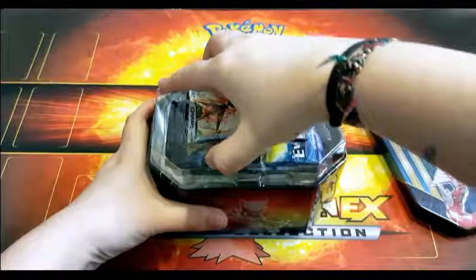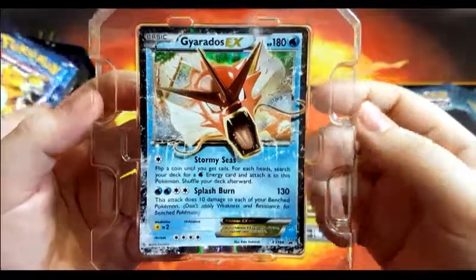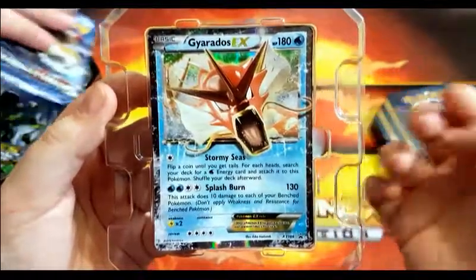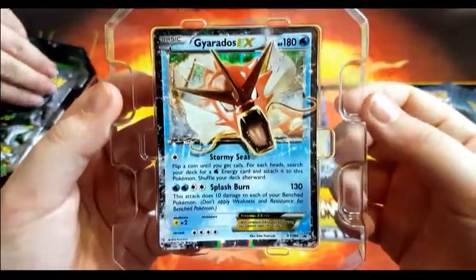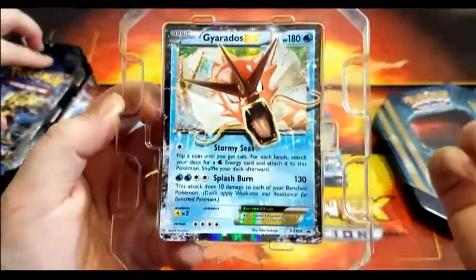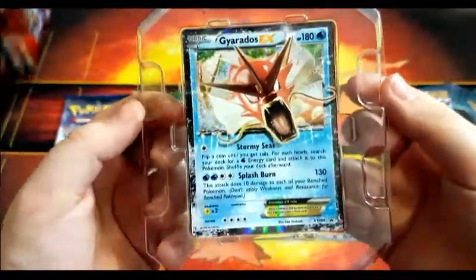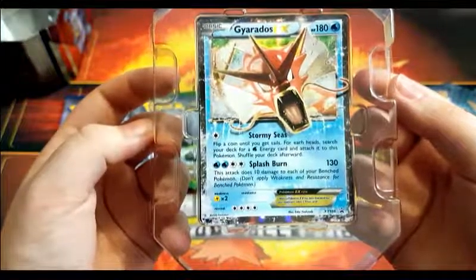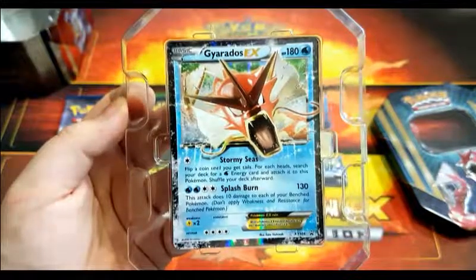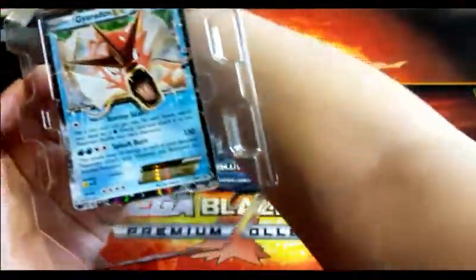Ooh, Evolution! Let's take a look at the Gyarados in the plastic. So we have 180 HP with one colorless attack, Stormy Seas — flip a coin until you get tails, for each heads search your deck for a water energy card and attach it to this Pokémon. So basically we get none because I never get heads. And then the four energy attack does 130, but this attack does 10 damage to each of your benched. So it's not a playable card, but people really like Gyarados.